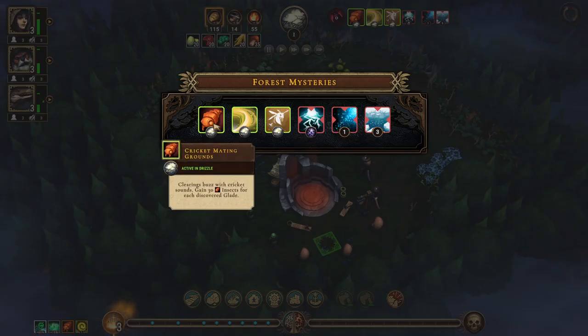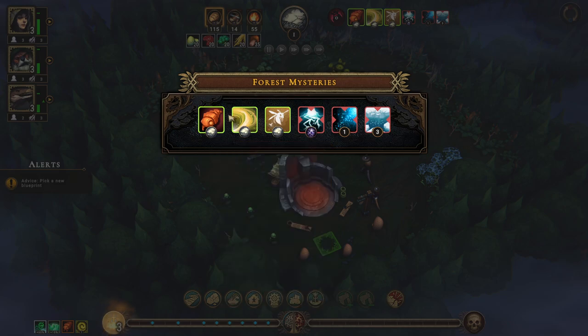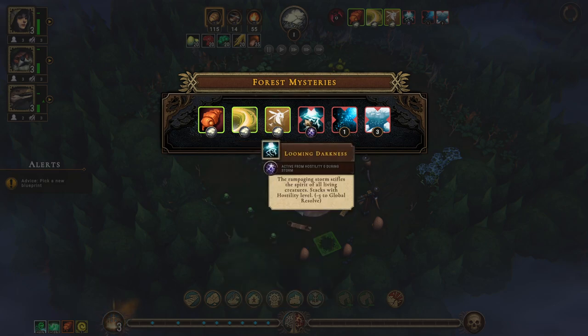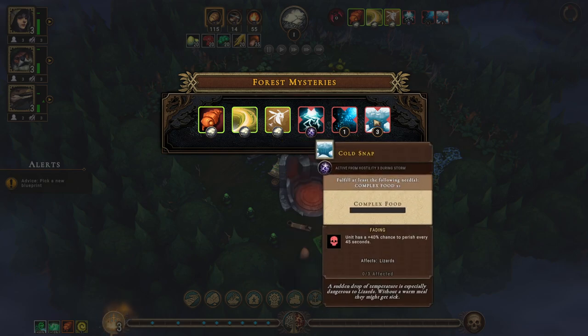Forest mysteries - clearings buzz with cricket sounds, gain 30 insects for each discovered glade. Clothing times one active in drizzle. Units move 20 percent faster - not bad - for humans and beavers. Complex food effects for lizards. Fog - fulfill at least the following needs: housing times one, units move 40 percent slower - jeez. Fulfill at least complex food times one for lizards.